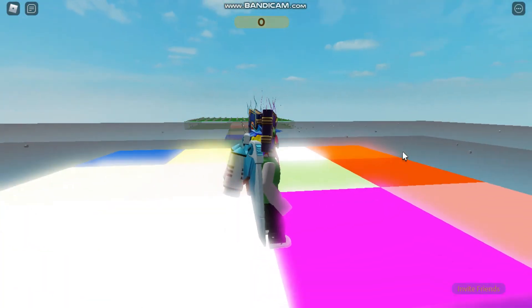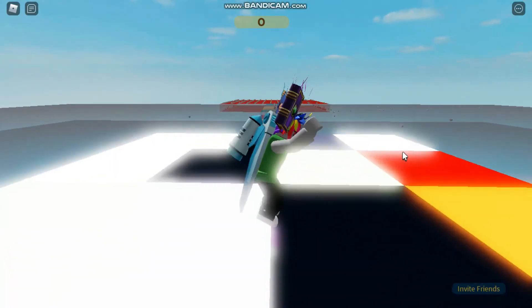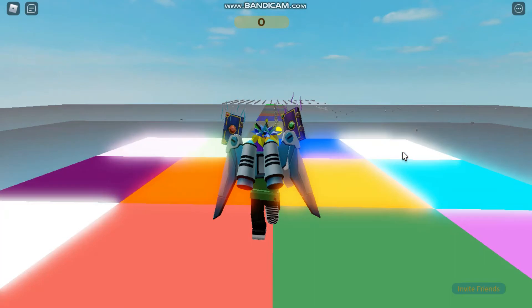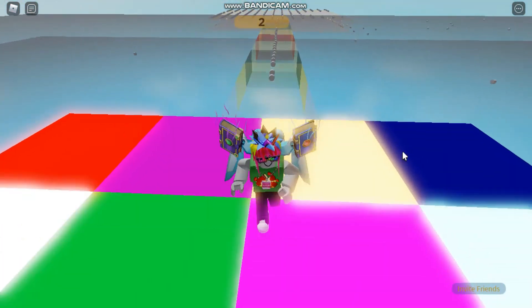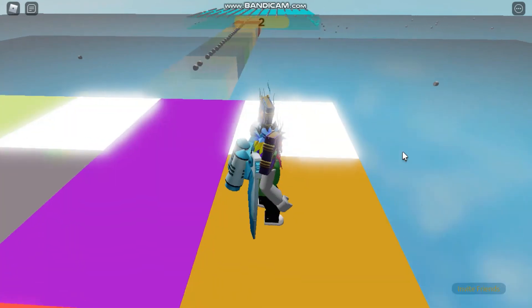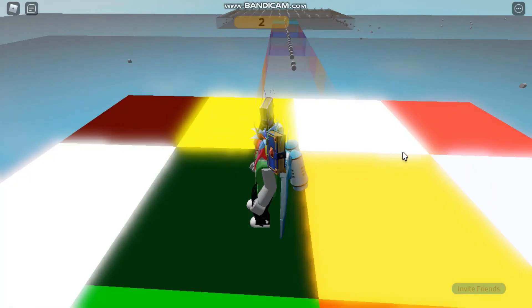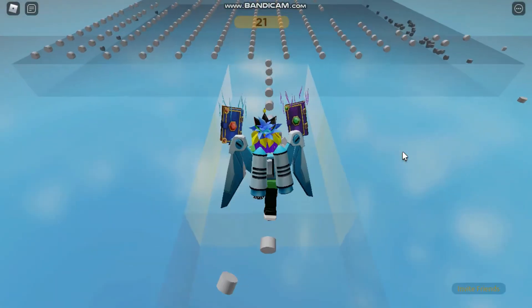Now I'm gonna press my right mouse button down so I can look around. I can jump by pressing the spacebar on my keyboard. To go forward I press W, to go back I press S, to go right is D, and to the left is A.